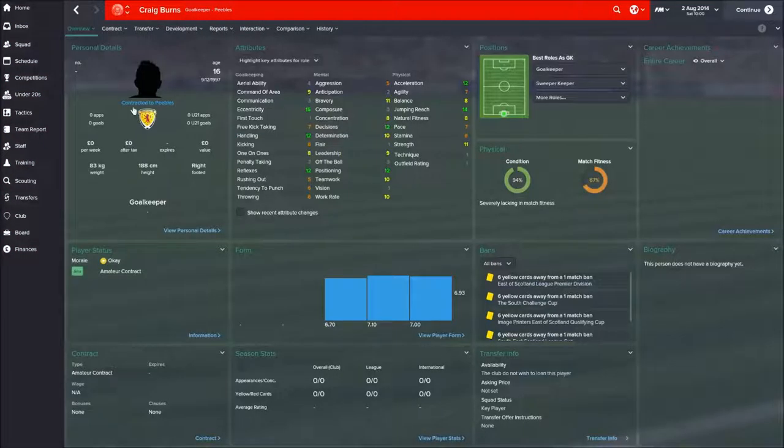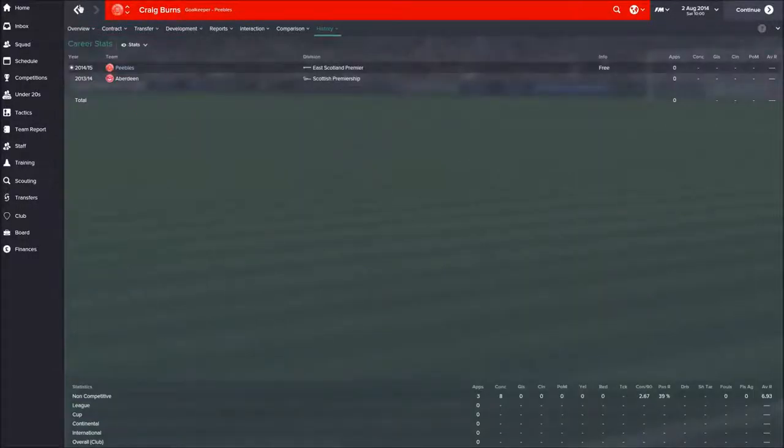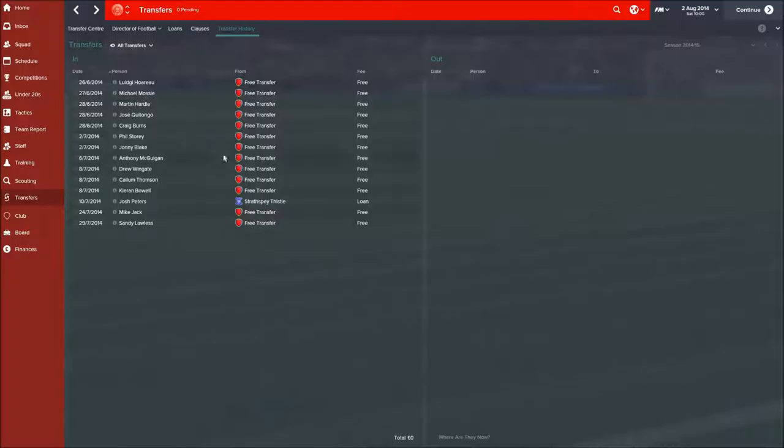We've also signed Greg Burns as a new goalkeeper. I wasn't sure about the two we had — Keith Wright's eccentricity and tendency to punch were just too high. Greg seems like a much more rounded individual, formerly at Aberdeen. The fact we can get these guys in is really positive for the season ahead. I missed out on a number of targets — some really good left backs and strikers who opted to go to teams that could actually offer them money.